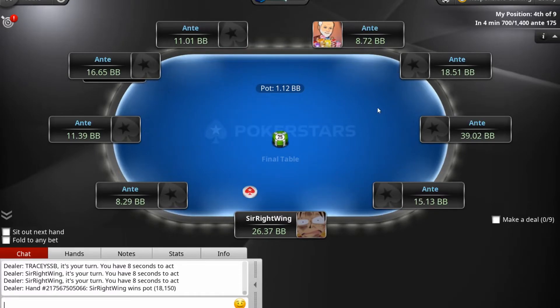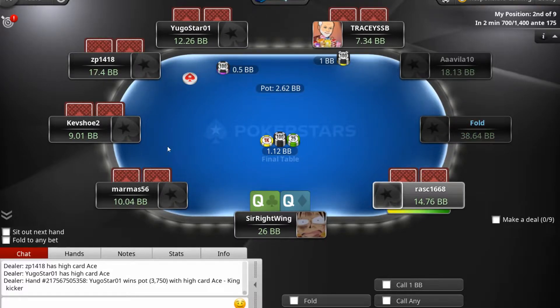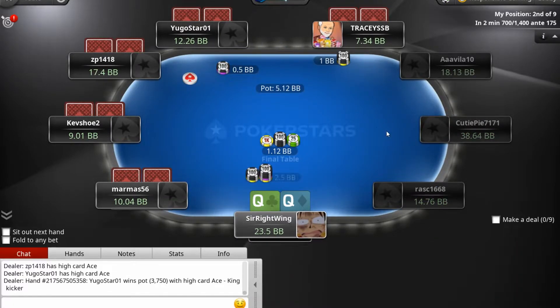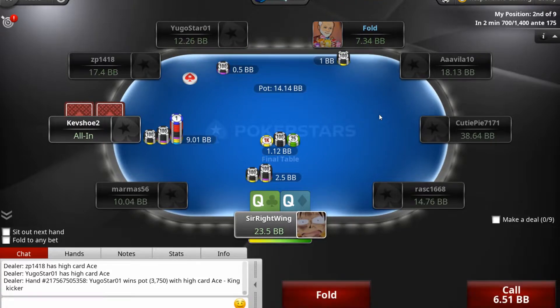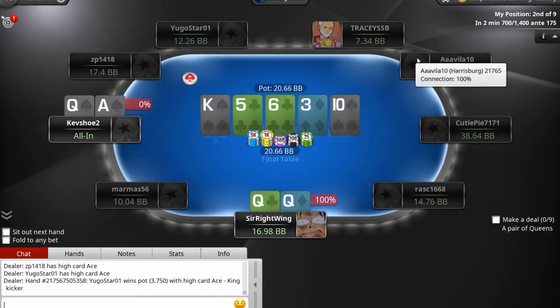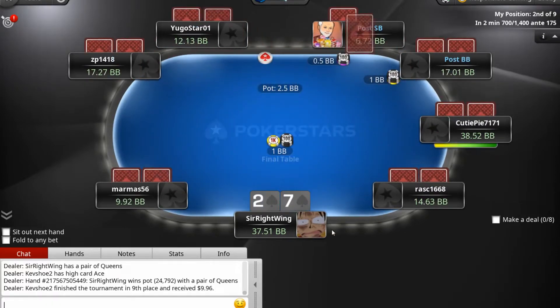He folds. Alright, we landed pocket queens around mid position, so let's go in with a 2.5 raise, seeing if anyone tries to shove on me. Hoping the big blind does — there's the shove. Let's hope he doesn't have pocket kings or pocket aces. He has Queen-Ace — let's hope the ace doesn't land. We got it! Able to take out another person and raise our stack.